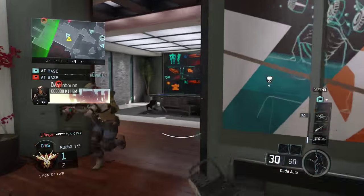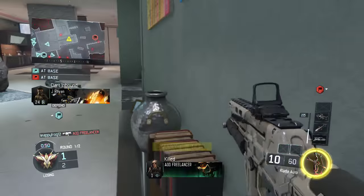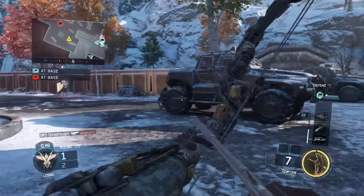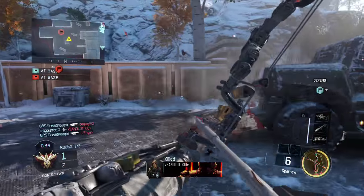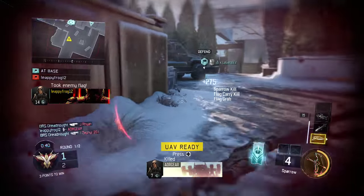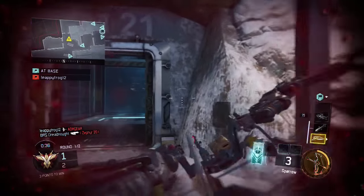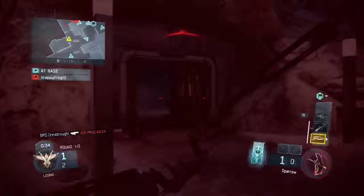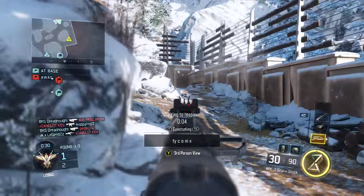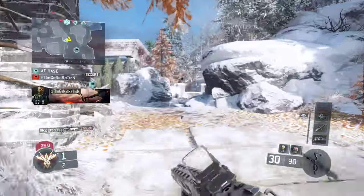UAV inbound. Hostile dart inbound. We have the enemy flag — mark up another. UAV awaiting orders. We dropped their flag — dang it, I was trying to use that sparrow. We're out of time, don't hold back. We have the enemy flag, deploy UAV.